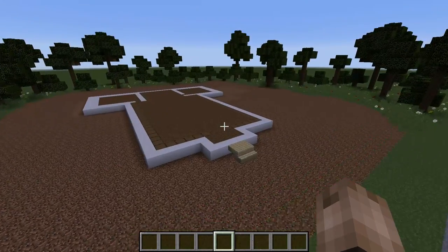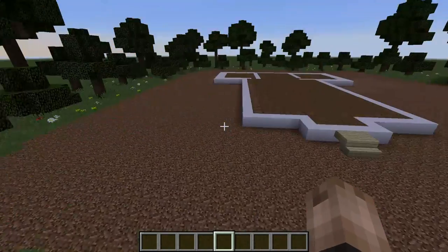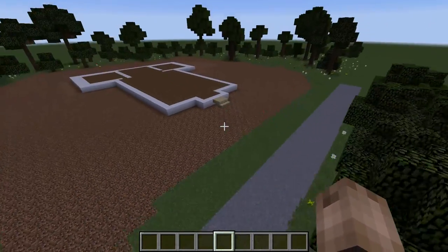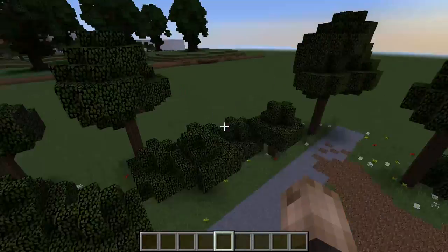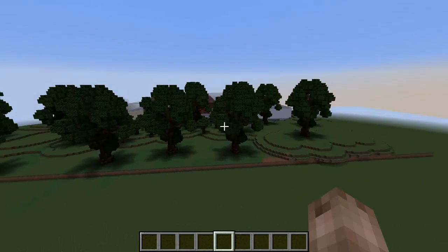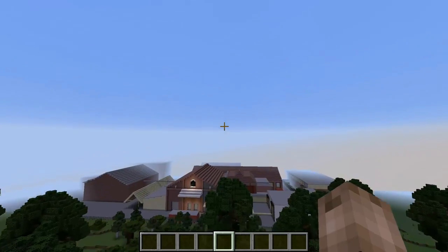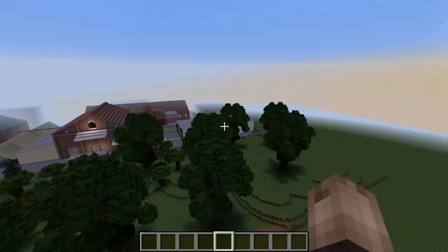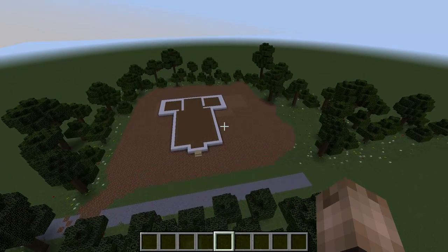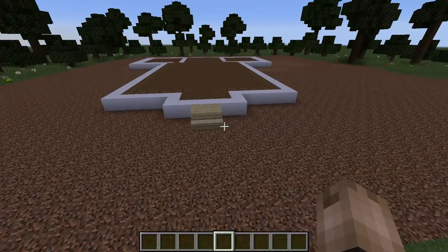Hello everybody, welcome back to Let's Build The Walking Dead. Today we are building Gabriel's church from Season 5. We're back after about a three-week break. I moved it onto a different map - you can see Terminus over here, and just beyond that is the prison beside the Terminus. I spent all yesterday night putting together the floor plan and stuff.